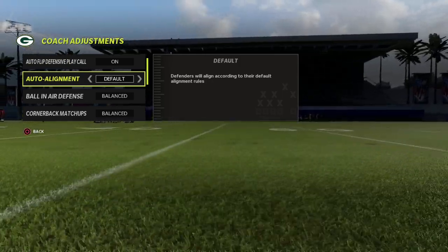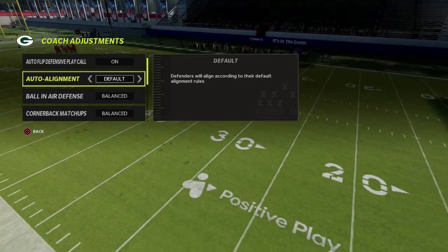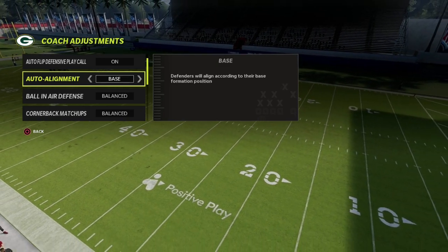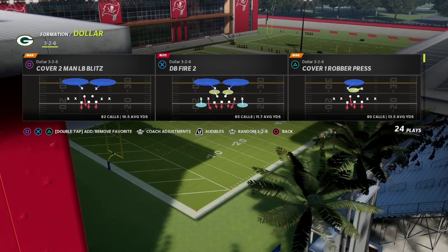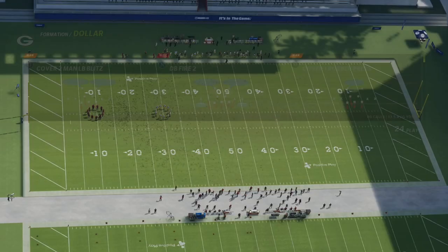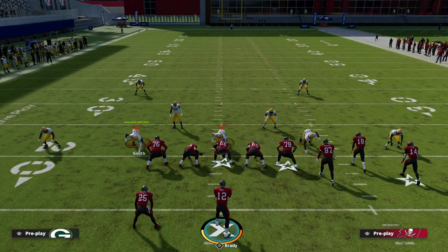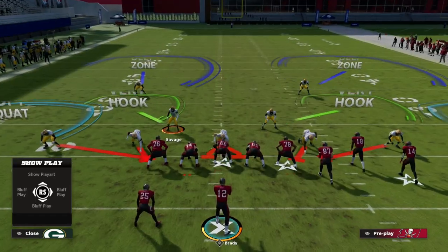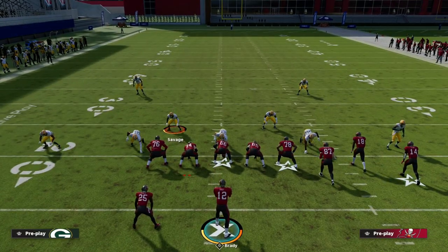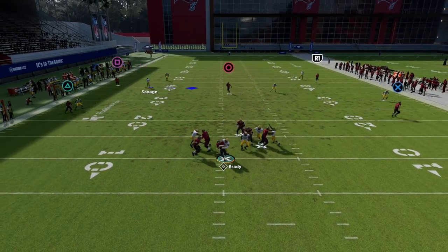For today's blitz, go to the 46 playbook, Dollar 3-2-6. Put base align on. The blitz is called DB Fire 2. It's really simple to run — just call it, press coverage, and stand your linebacker on the side of the running back. You'll see this five-man blitz generates random disengages and random logic that is really effective.